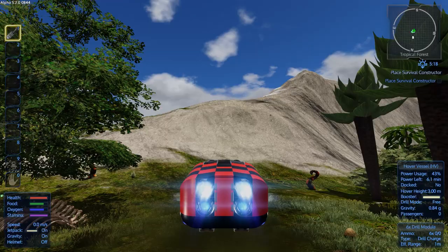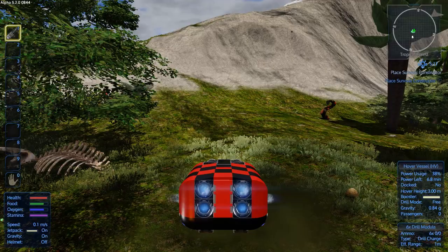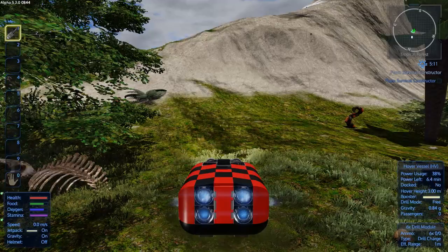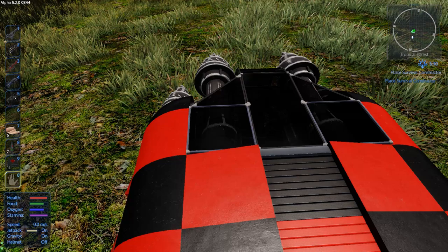Basically what this new mode does is - let's say you want to point down - you would hold Shift and then press O. Now if you look on the bottom right-hand side it says 'drill mode fixed.' You'll basically stay pointing the direction you're going in. Does it make it easier to drill? I don't know - I did drill off camera for a little while, it didn't really make it any easier for me, but I might just be doing it wrong.